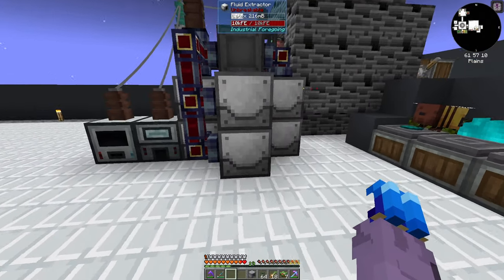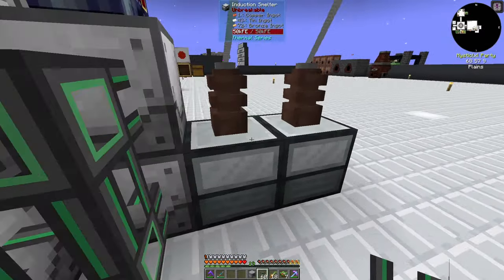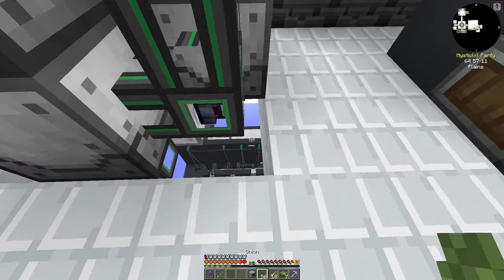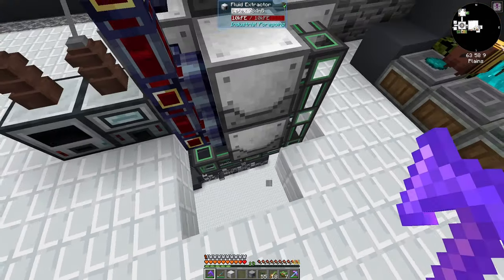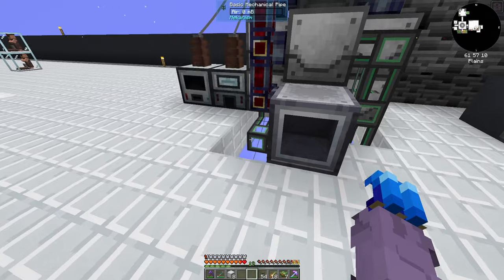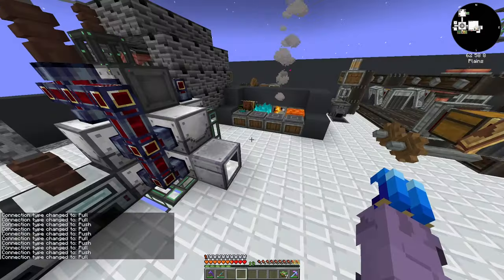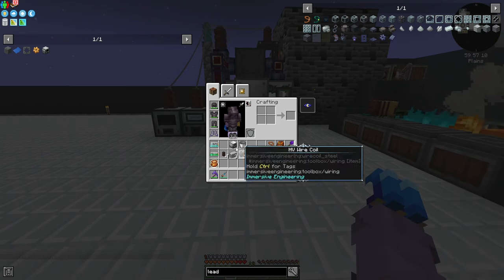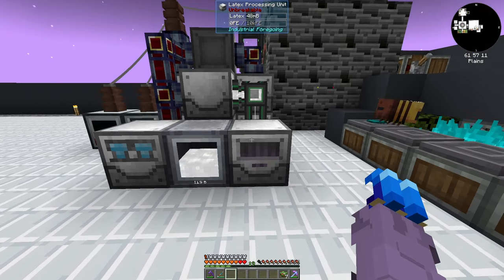These are just rapidly filling up now — holy cow. This should produce us plenty of latex. We'll connect them all and wrap it underneath here — I probably should have done this above ground so I didn't have this ugly mess. I'll grab my concrete back. Do a middle section here, fluid drawer, cover that up. Extract all these — we already have 6.7 buckets of latex just from that. We'll also throw our dissolution chamber and latex processing unit down here; these will fill up with latex as well.